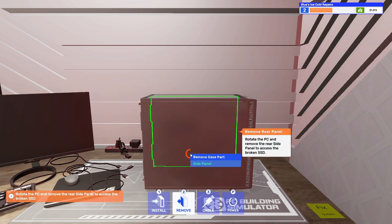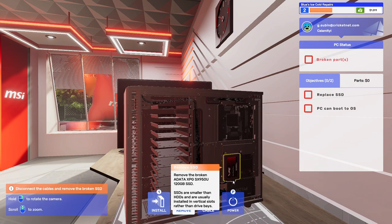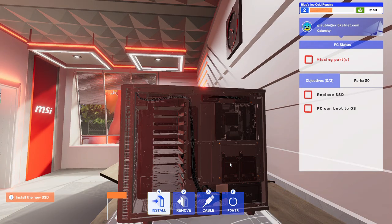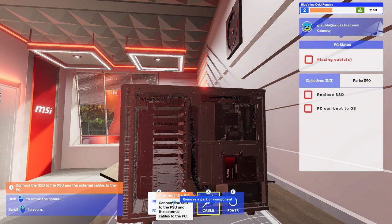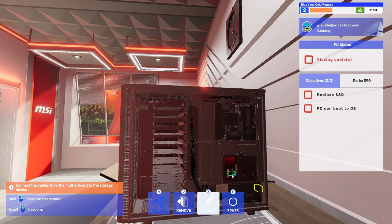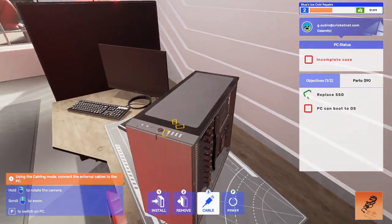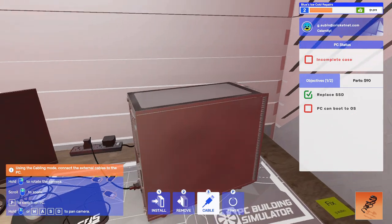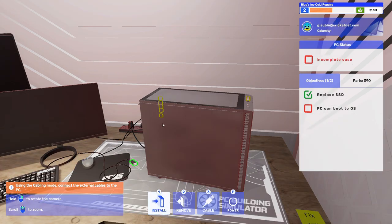This will also require the installation of a new operating system. Let's get started. The back panel — that's interesting. Here's the SSD. Uncable it, replace the SSD, and install it from storage. Cable it up — that's the wrong cable, there. Where's the motherboard? The PSU, the motherboard. Now let's install the back panel. They want me to cable it first? That's a little interesting.